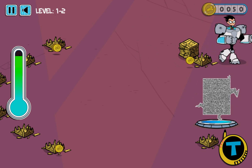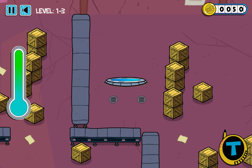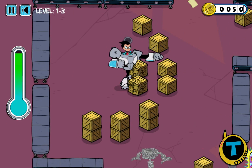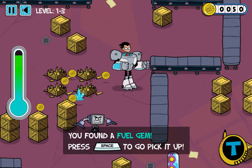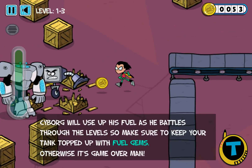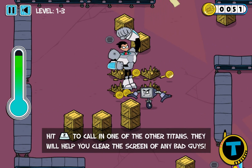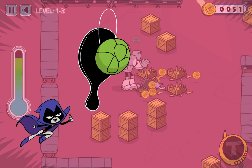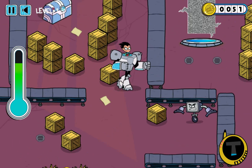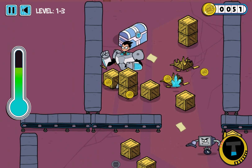All these boxes are pretty much empty except for just a little bit of coins, but who cares. This kind of looks like a puzzle, but not really. Let's just break all these. We got a fuel gem - pick it up with space. Yeah, we picked it up. Cyborg will use his fuel as he battles. Hit Z to call the other Titans. Whoa, that's pretty awesome - Raven just ping-ponging Beast Boy. That's pretty awesome.